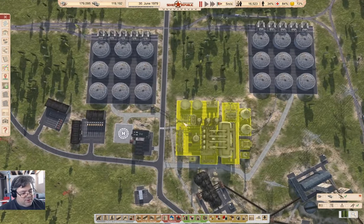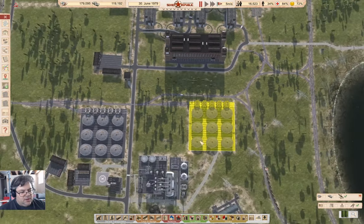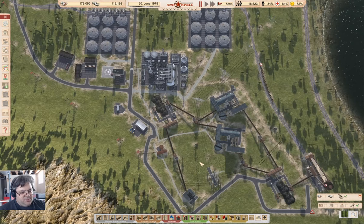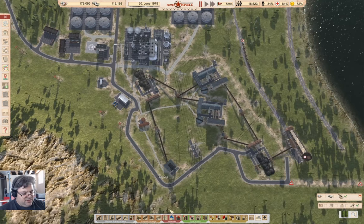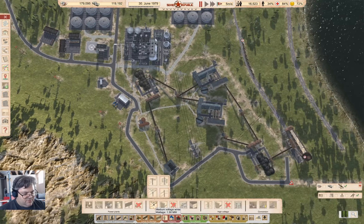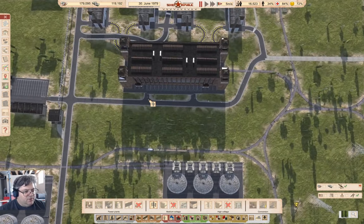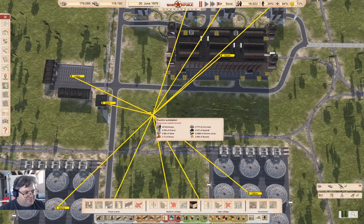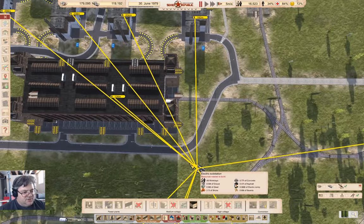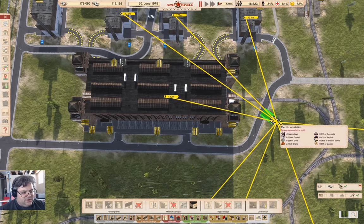Where are we going to get a power supply from? We don't need much of a power supply. I think I can probably bring it up from down here. Let's go take a look at the medium voltage lines. We do have capacity here to bring one up. I'm going to actually do that, just because it's almost certainly a good idea to have enough power to do things.